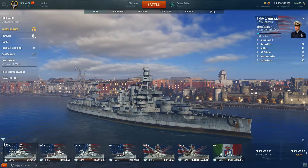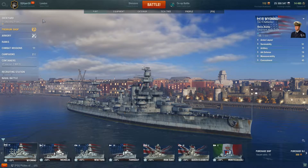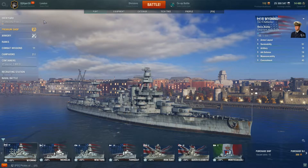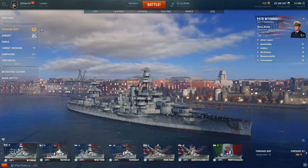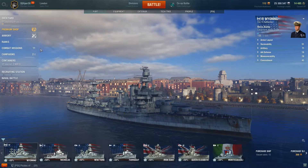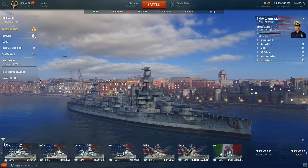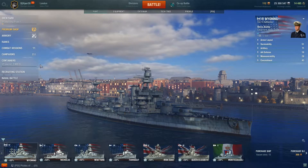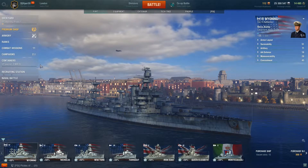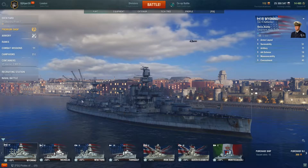This is your dashboard. On the left you'll have a dockyard, which is the ship-building phase where you can create a ship. Then you get the premium shop where you can buy stuff, an armory, your rankings, combat missions, campaigns, containers, recruiting station, and naval battle. Containers unlock when you get experience, and you can get different things for your ships.